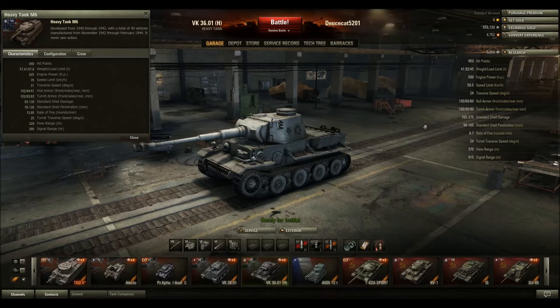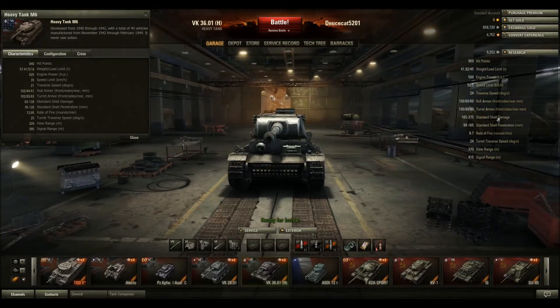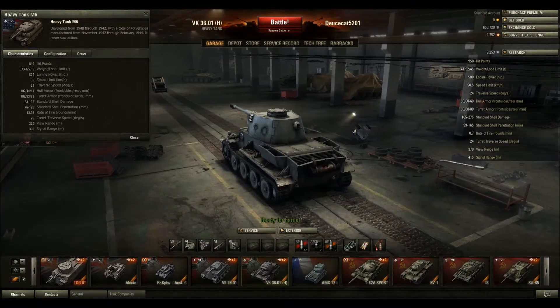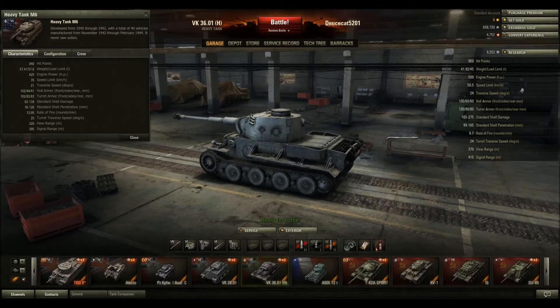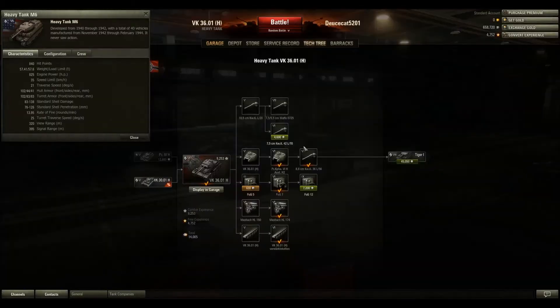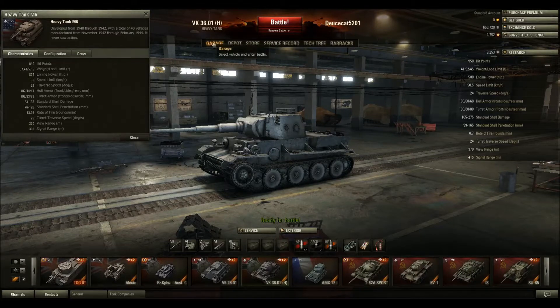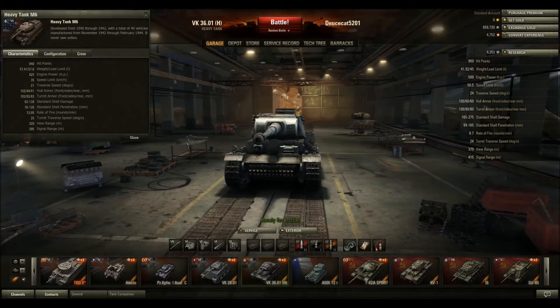Hull armor and turret armor: the VK has better all-around armor for its hull, but doesn't have as much in the front — though that's only about 2 millimeters difference. On the sides and back of the turret it is a bit less, but not enough to really make a difference. One thing to note is that this is the upgraded turret. The stock turret only has 80/60/60 armor, so when you get this thing stock the turret armor isn't great, but it isn't too hard to get the better turret.